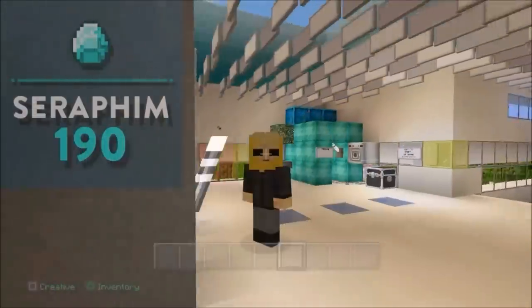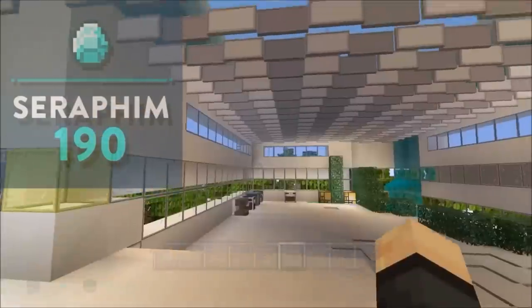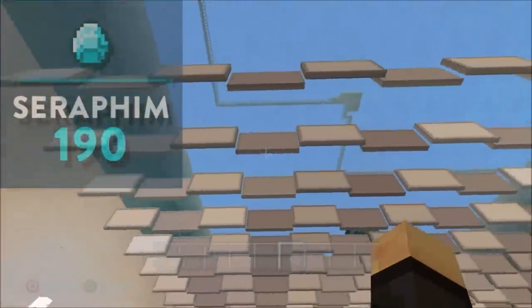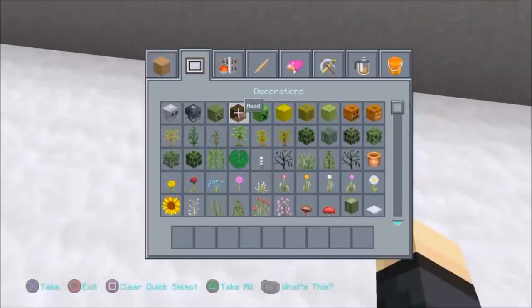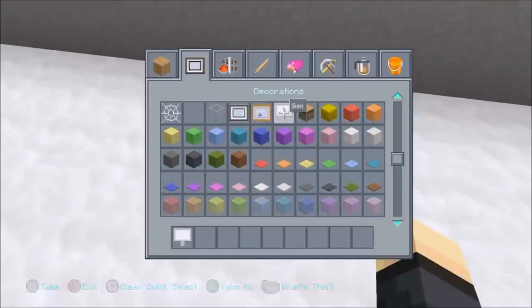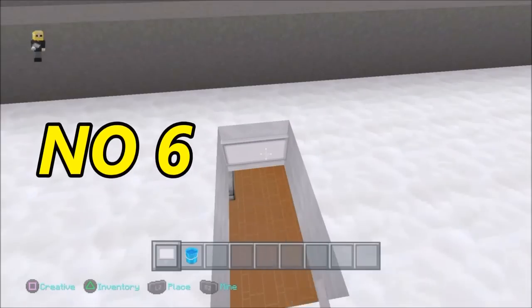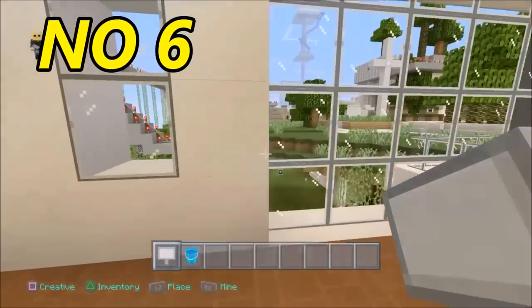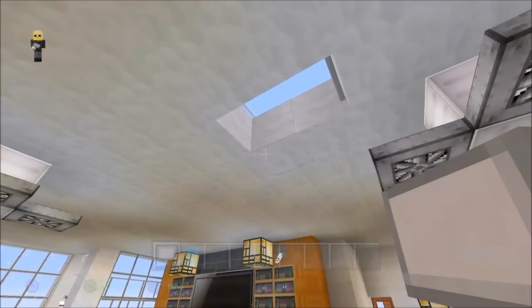First, number one — look above me guys, do you see the signs, how they're all connected, and it's got water on top? No longer possible guys. I forgot to put that in my top five no longer possible things to do in Minecraft. Here is number six: you can no longer put signs on signs, unfortunately, sadly.